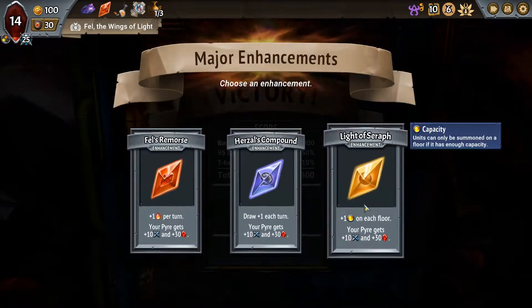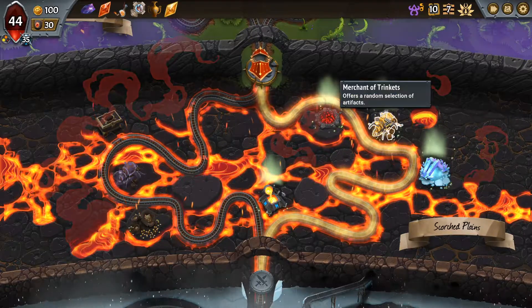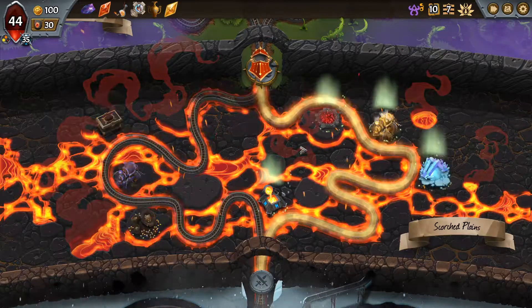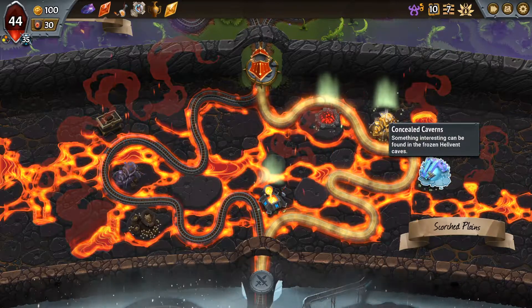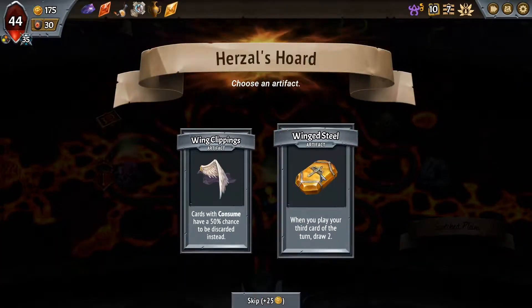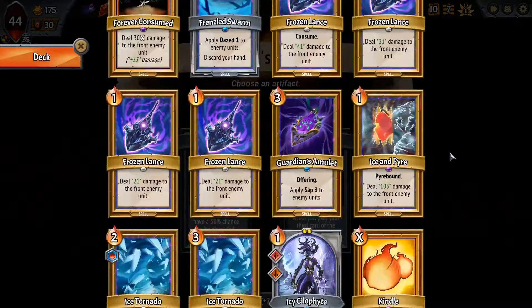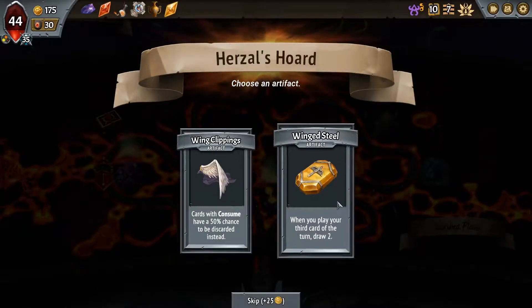I'll take that - make the floor bigger. This is not good at all, we're really lucky to have survived there. There's spell upgrades and there's the healing - I want healing but I also want spell upgrades. We do have 170 something. The artifact could help us with upgrades. I think we need the health. This one is better for sure - this is basically caverns and a bit worse. When you play a third card, draw two - cards with consume have a chance to be discarded. We have a few consume cards. Extra card draw is really nice.